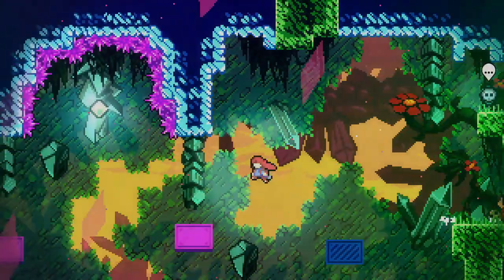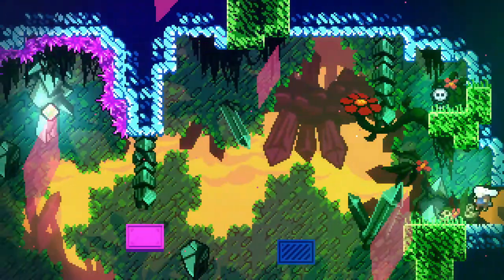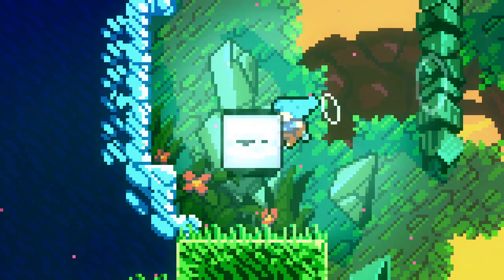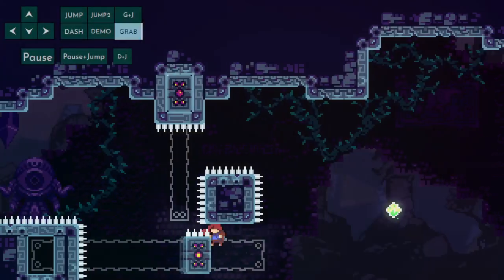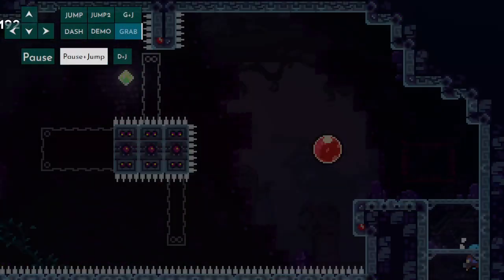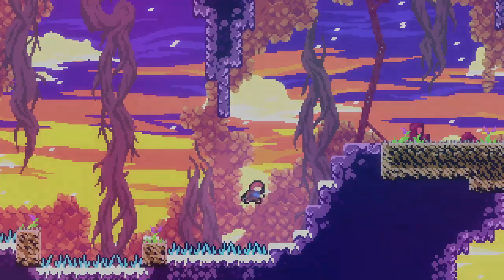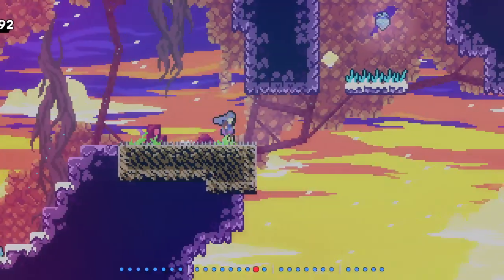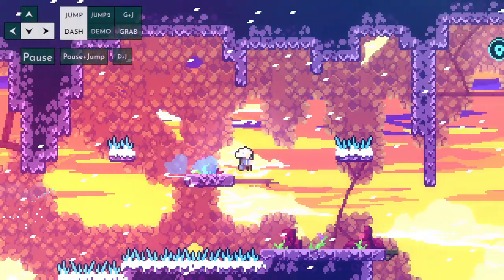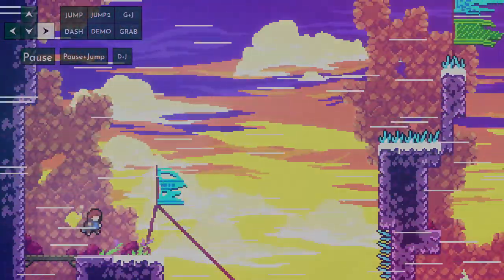Pause buffer is a very useful tech in Celeste. Like any other input, you can buffer pause normally. But you can also buffer inputs coming out of a pause, including pause itself. This allows for frame advancing and inputting things frame perfectly. This can make previously hard, precise, unbuffered inputs bufferable and done with high consistency, like second blockless. For a more detailed explanation about pause buffering, you can check the video by Provnion, linked below.